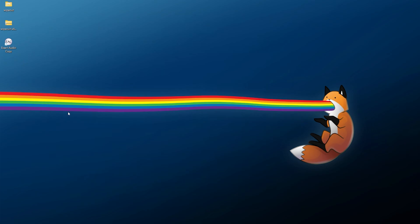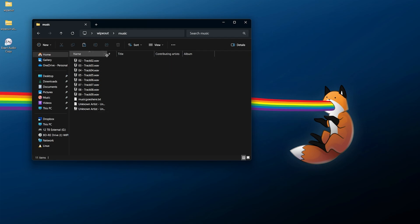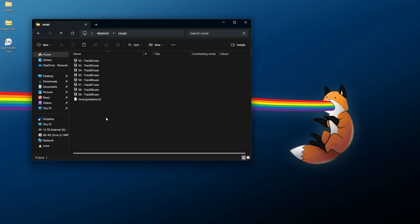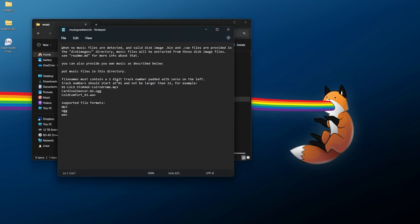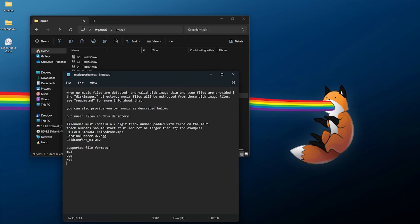Once the music tracks have been ripped, click OK and close out of Exact Audio Copy. Go into your Wipeout folder and you should now be complete. Going into the music folder, you should have all your music tracks ripped over. You can get rid of the log and m3u files as those are not needed. If you did not rip the soundtrack but still want music running in the background, you can check the 'music goes here' text file - it explains that you can use MP3, OGG, or WAV file formats. There is a specific way they need to be formatted: you have to put the track number in the filename, such as 02, 03, 04, etc. You can go from tracks 1 to 32, so up to 32 music tracks for this game.